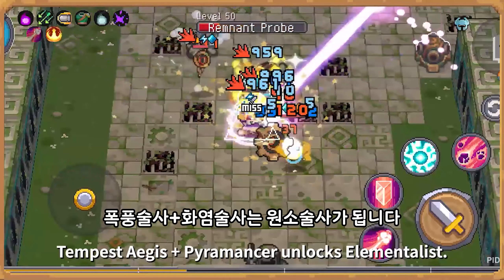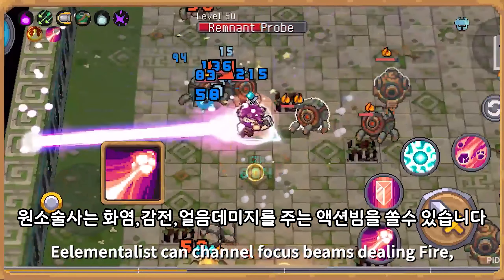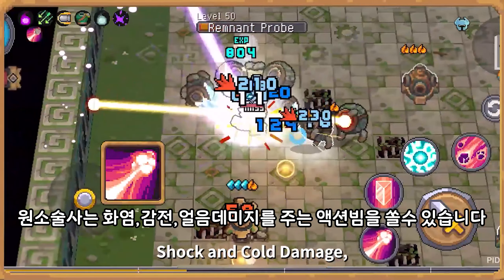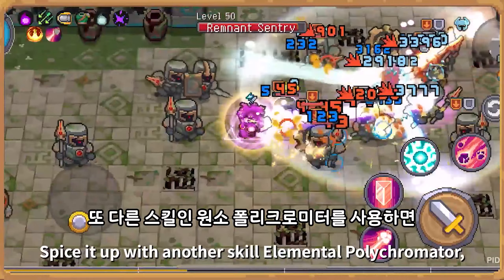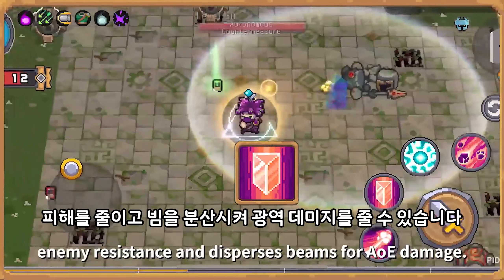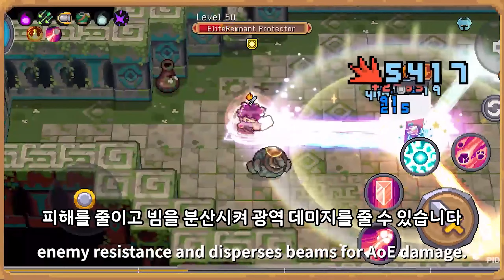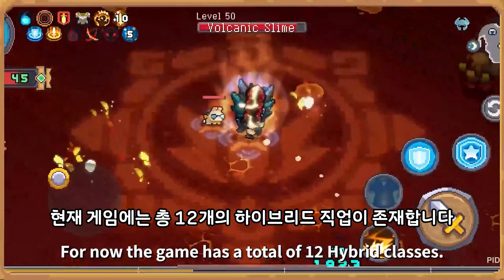Tempest Aegis plus Pyramancer unlocks Elementalist. Elementalist can channel focus beams dealing fire, shock, and cold damage, stacking up enemies' elemental ailments. Spice it up with another skill, Elemental Polychromator, which reduces enemy resistance and disperses beams for AoE damage. For now, the game has a total of twelve hybrid classes.